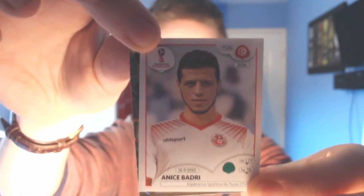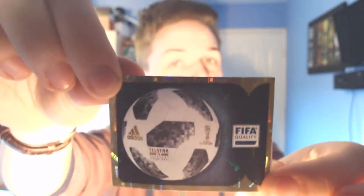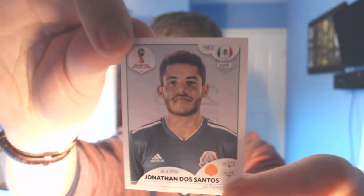We have a Tunisian and it's a forward. We've got quite a few Tunisian forwards — this may well be a duplicate. Anis Badri, although I don't remember the name, so this may well not be a duplicate. Then we've got a special sticker — it's the World Cup Ball. As per my rules at the start of the series, if I pack a player from the very first page, which includes the World Cup trophy, the ball, the Panini logo, the FIFA logo, I can pick any player I want. That also goes for the Legends stickers at the back. And the final sticker is Jonathan Dos Santos, Mexican, who plays for LA Galaxy. But as we've got the ball, we can pick whoever we want.